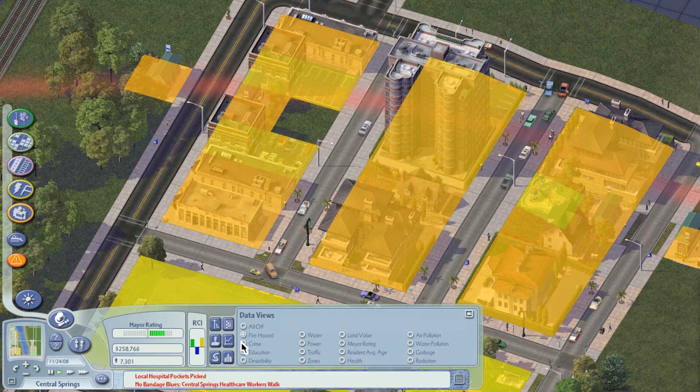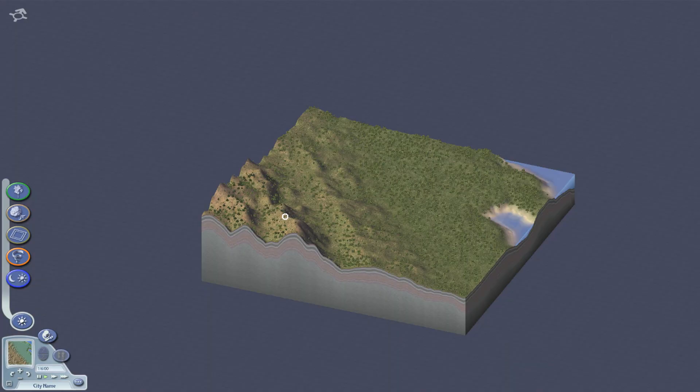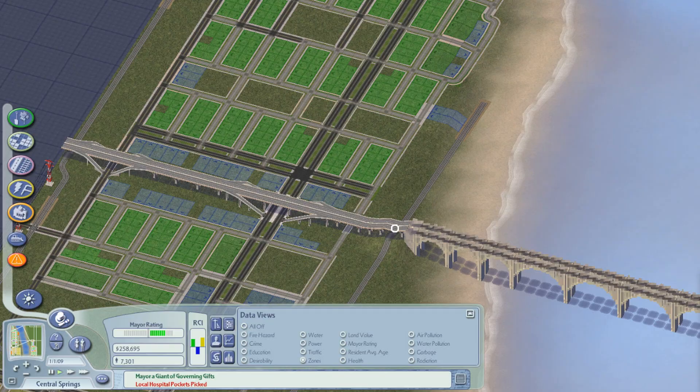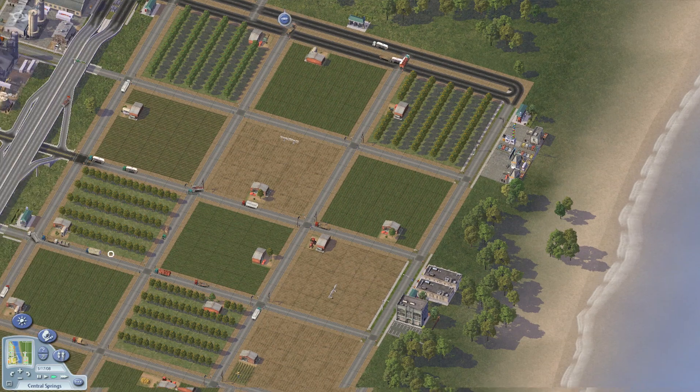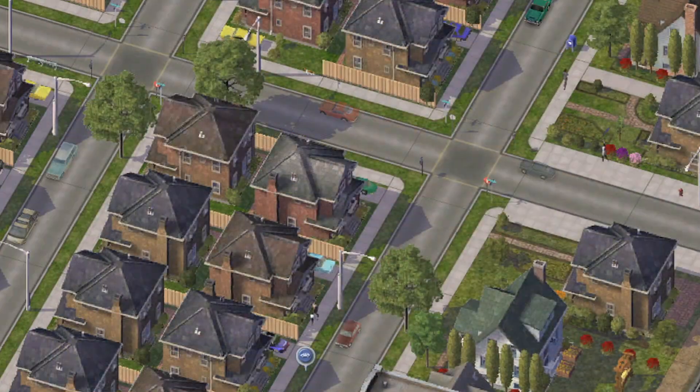Experiment with all kinds of things, like where to put your city — on the coast, near mountains and rivers. You'll assign the zones: commercial, industrial, retail, and agricultural, where your citizens, called Sims, will live and work.